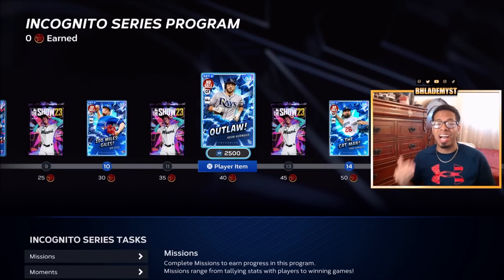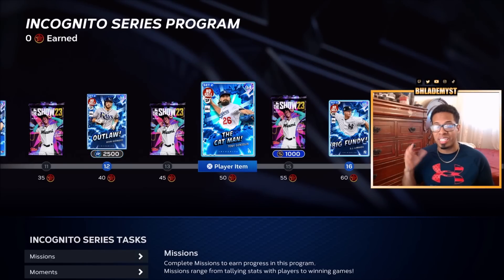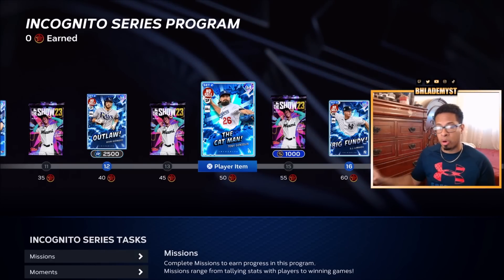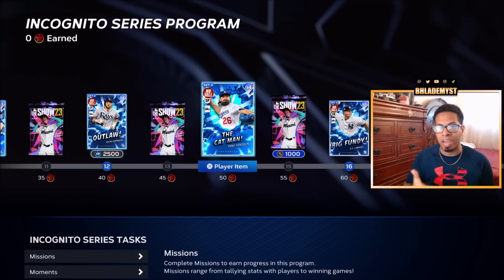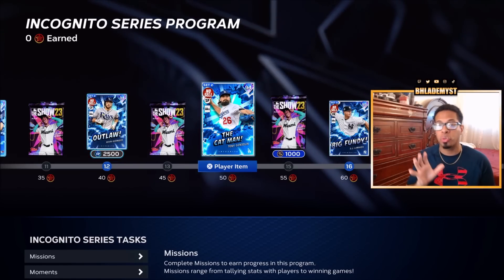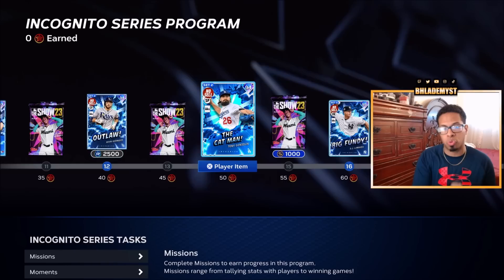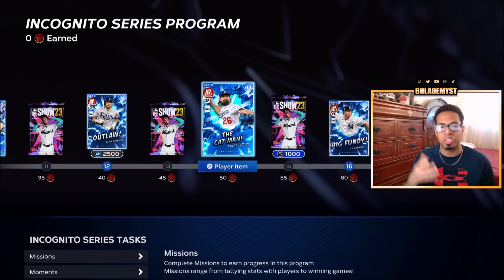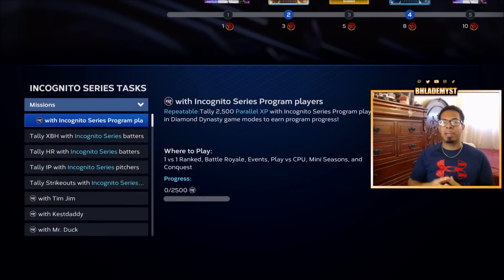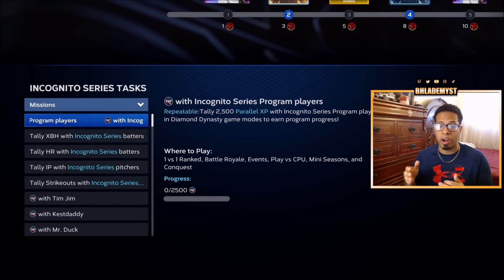Once you have completed the conquest map you should have unlocked Kevin Kiramire as well as Tony Gonsolin. Because you are working on PXP missions not only for the Incognito series program but also for Tops Now, you should be unlocking more diamonds along the way. Whenever you unlock those diamonds just go ahead and plug them instantly into your squad so you don't forget later on and you're always working towards completing these programs.